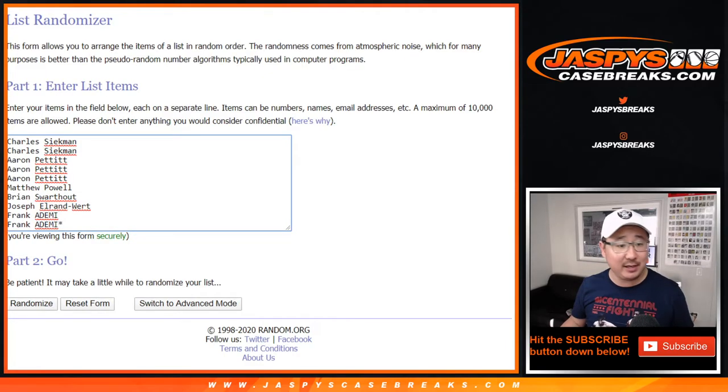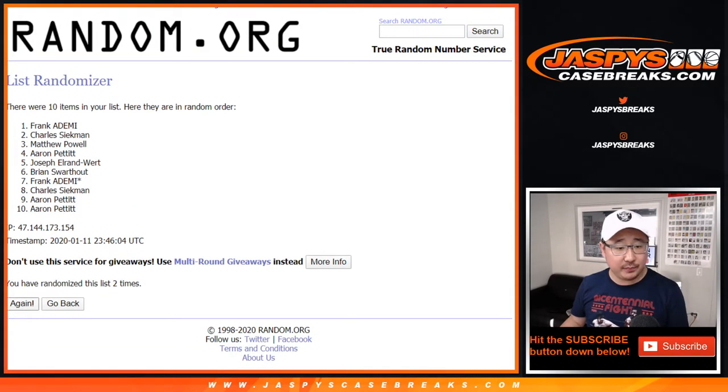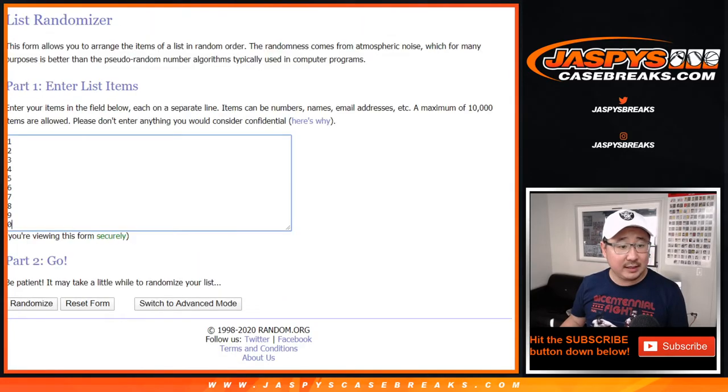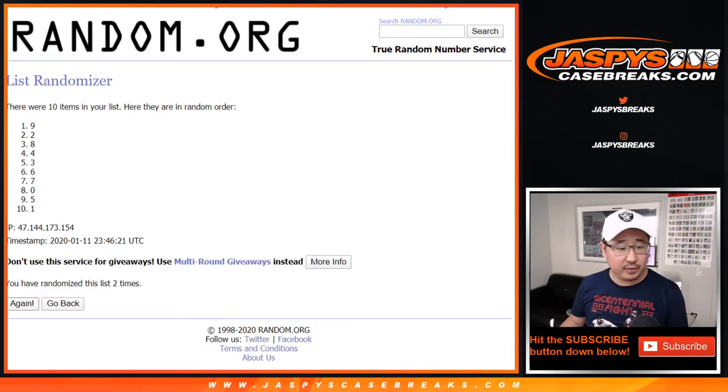One and a six — lucky seven times. Rolling one through seven and final time. Charles down to Aaron. One and a six, seven times for the numbers, rolling again one through seven and final time. After seven, there's two down to five.